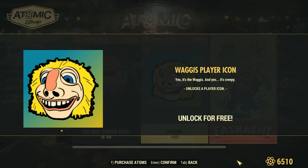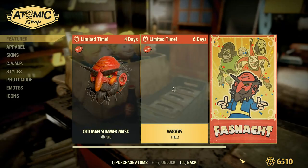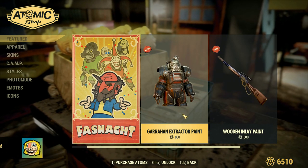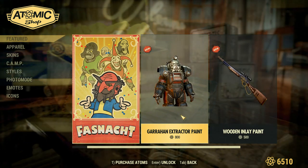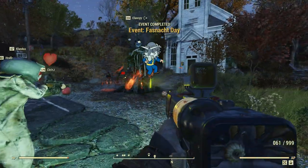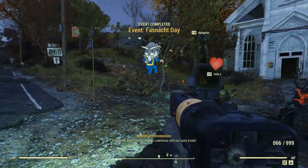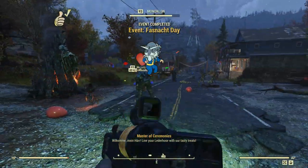Guten Tag wastlanders! Faschnacht is live right now and that means the Faschnacht Parade event is happening! If you're looking to quickly know how to get the masks, all you need to do is head to Helvetia, located south of Vault 76, and complete the Faschnacht Parade event. Complete the event successfully and you'll be rewarded with a mask.